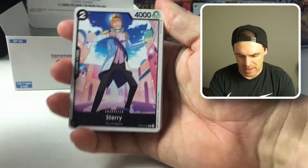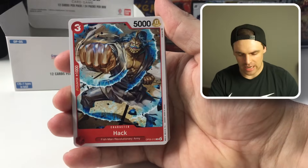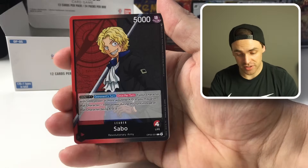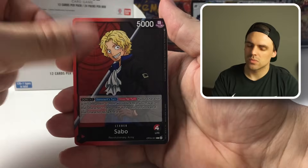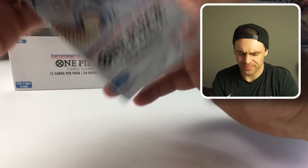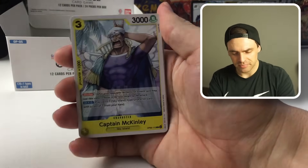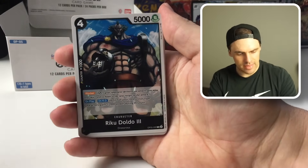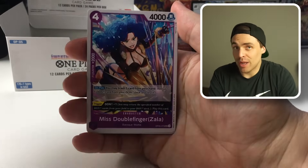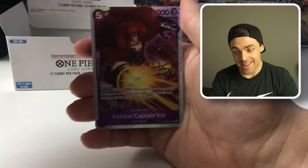Let's pop over to this next pack. We've got a Steri, Kawin, Toto, John Giant — more of that artwork that I'm really digging. Yama, Gamma Knife, Bastille, 4,000, Brick Fist, Sabo — another one of the leaders. Have we seen all the leaders? Not sure. VV, and then another Morley — that might be three or four Morleys we've got. Three Morleys, three Hound Blazes out of one box — very interesting how some of the rares are stacked up. That probably means we're not going to see all the rares in this box because of that stacking. We're going to be opening up more stuff — we'll see all the cards. Man's Sherry — one that can be used in Sakazuki. And then another Captain Kidd — not complaining about that because it is a pretty good Super Rare.